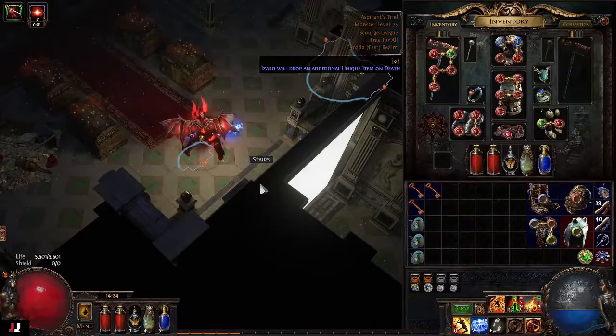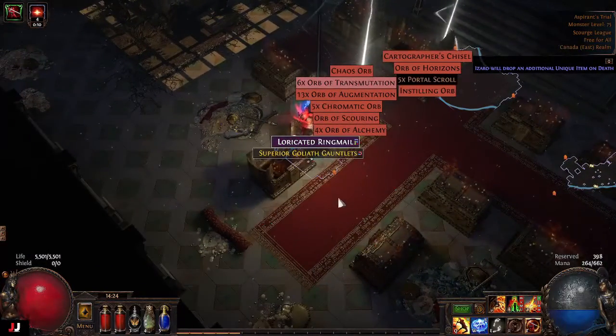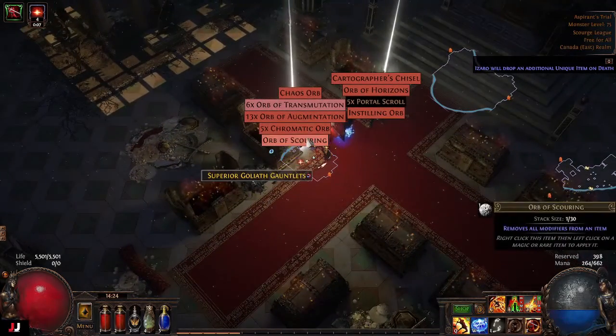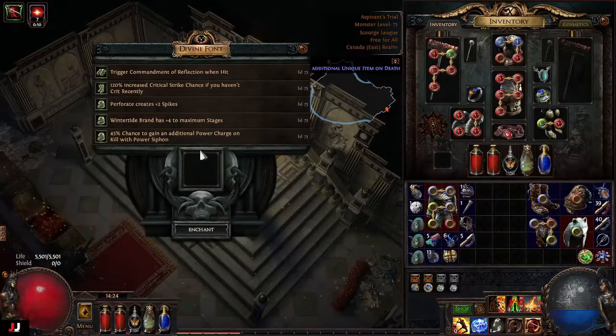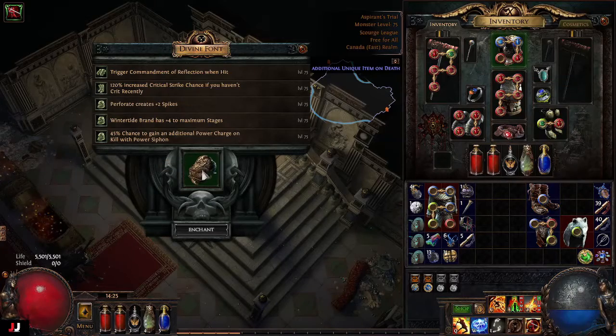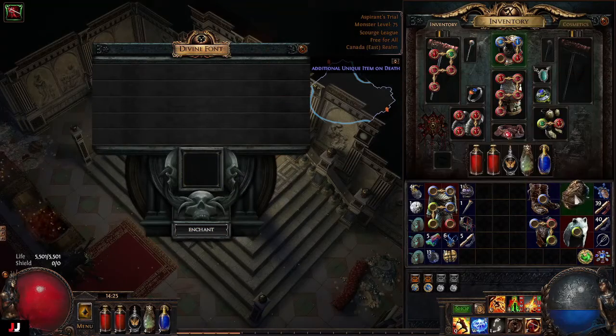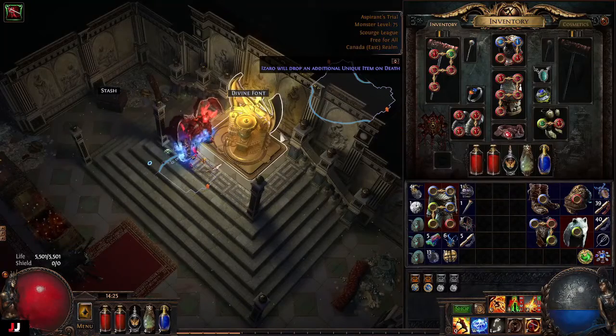Next lab. We got three keys again and one Chaos Orb, five Portal Scrolls. Enchant time: additional Power Charge when you kill, Wintertide Brand has plus four maximum stages, Peripherate spikes, and crit if you haven't crit recently. Another rough one. Let's go Wintertide Brand on that helmet. For our loot, we made about 1–2 Chaos.